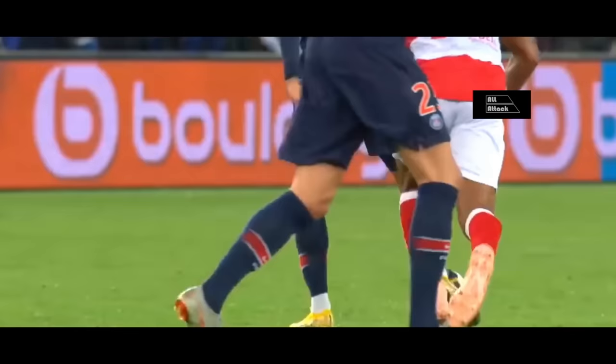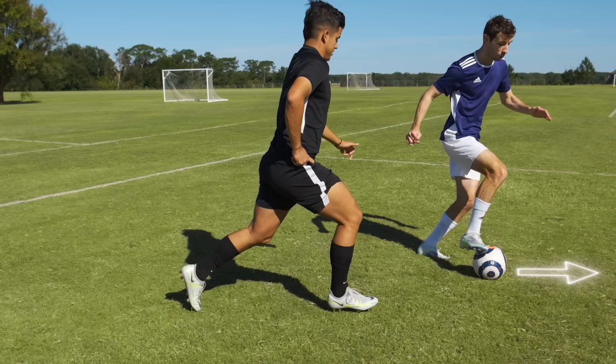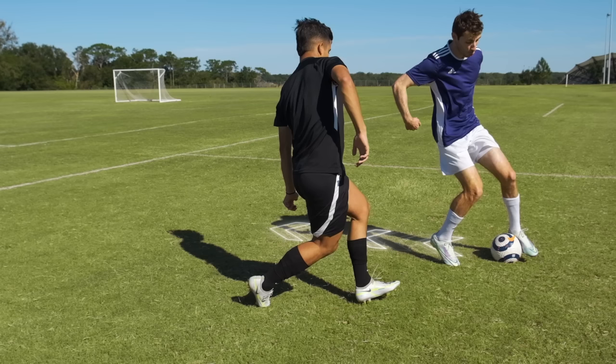You're watching All Attack. The Roll Cutback. When a defender is running with you, start by using the underside of your foot to roll the ball away from the defender. Then use the inside of your other foot to cut the ball back behind your leg and against the momentum of the defender.